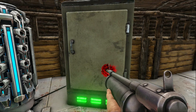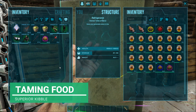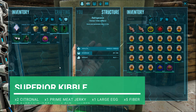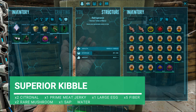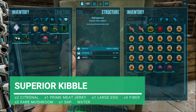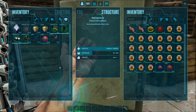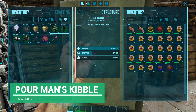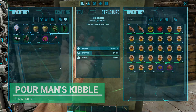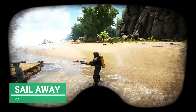When it comes to the taming food, guys, we're going to be using Superior Kibble. To cook this, all you're going to need is two citronol, one prime meat jerky, one large dino egg, five fiber, two rare mushrooms, one sap, and one water. If you're a poor man like me and don't have that much kibble, you can just use the poor man's kibble — and that is just normal raw meat. I think we're all ready and set.